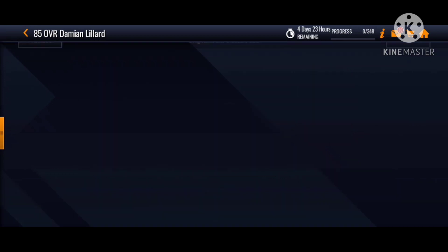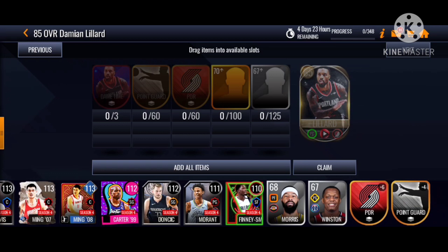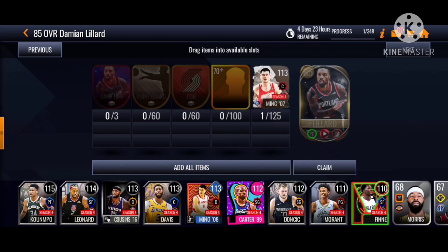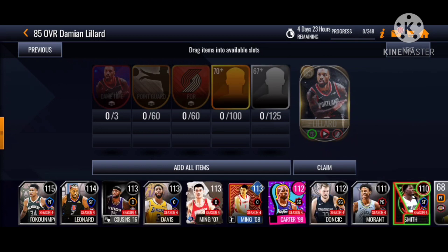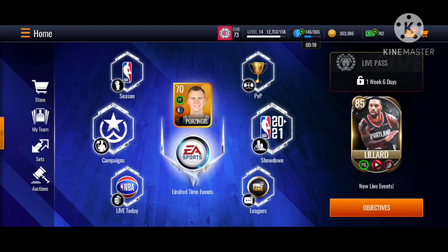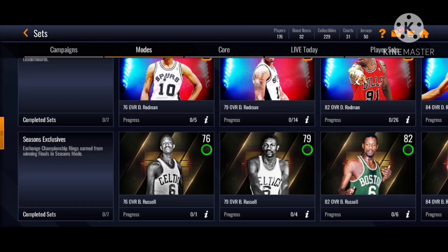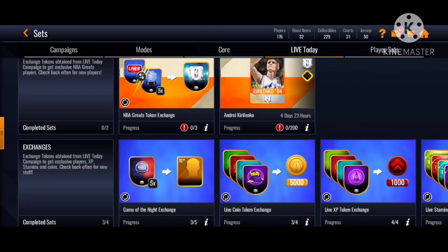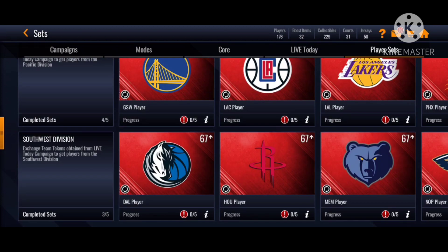I'm not sure exactly how you get those tokens, but I think once you get all these players you can get the token sets. You need 60 Point Guard tokens, 60 of the other position tokens, and 100 of something else. The good thing is you can actually put in your season players too — they allow all these players. Let me check the Game of the Night section — I'm actually not sure where it is.